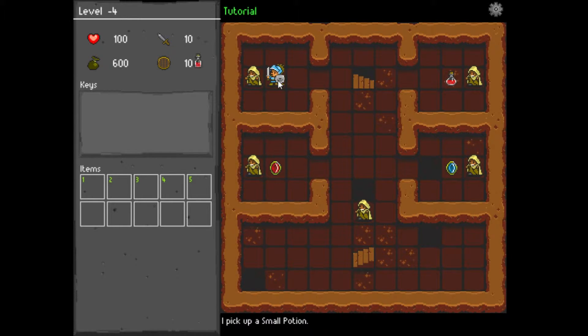We got a potion. We got a greater potion — that heals us back up. We got a red gem, which adds one to our attack, and a blue gem, which adds one to defense. Pretty easy to figure out.